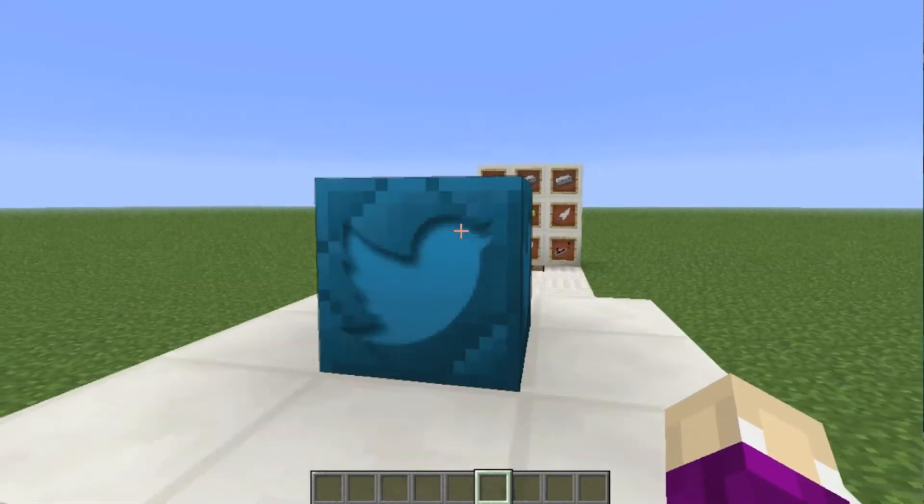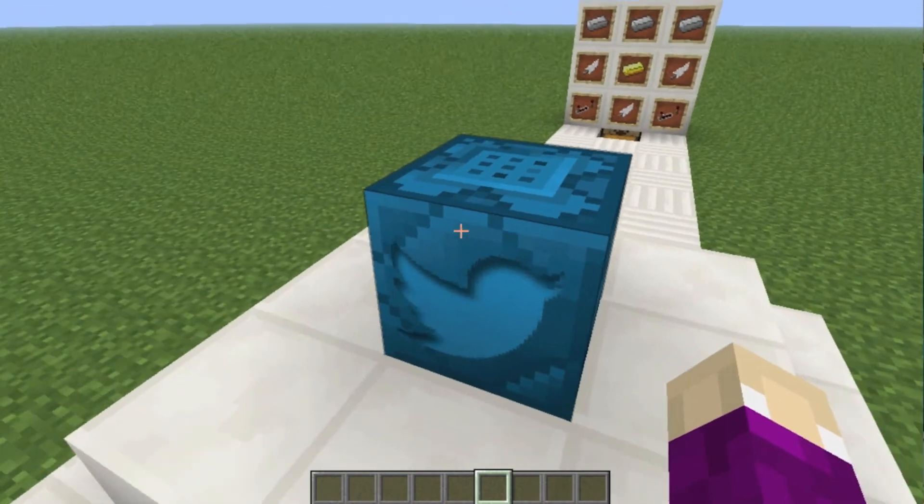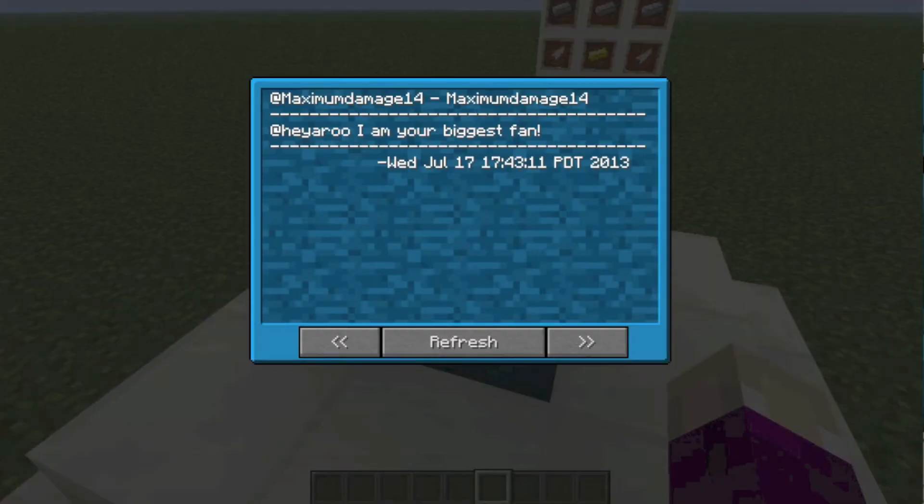So here we have the Twitter block which lets you see your Twitter feed just by right-clicking the block. If I right-click the block, as you can see I have some tweets — like 'that was for maximum damage.' I told my Twitter followers to tweet so they could be in the video. You can just see the Twitter feed and use the arrows. It's really simple.